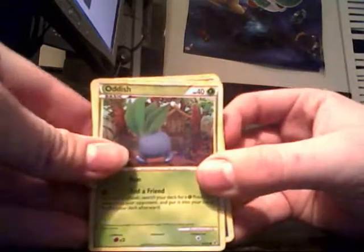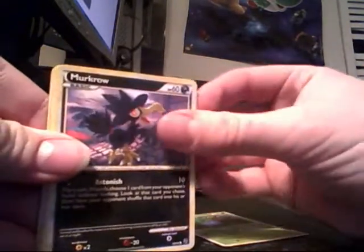We're going to start off with the HeartGold SoulSilver Undaunted. I like the Skarmory artwork on it, but if I had to pick my favorite, it's probably Jolteon. The Jolteon on the Undaunted pack is just so cool.